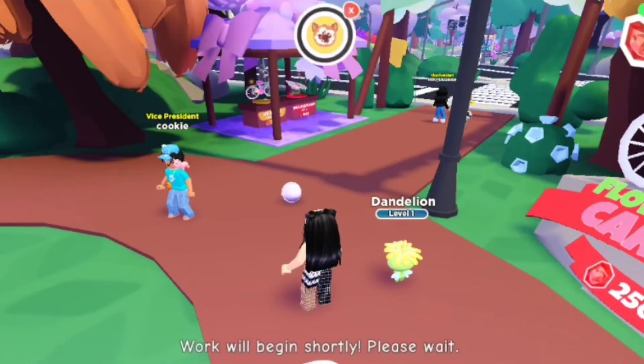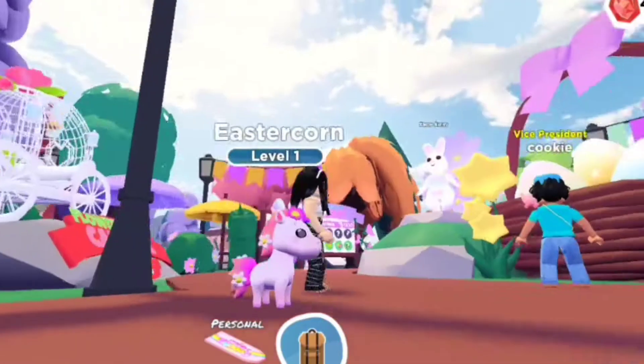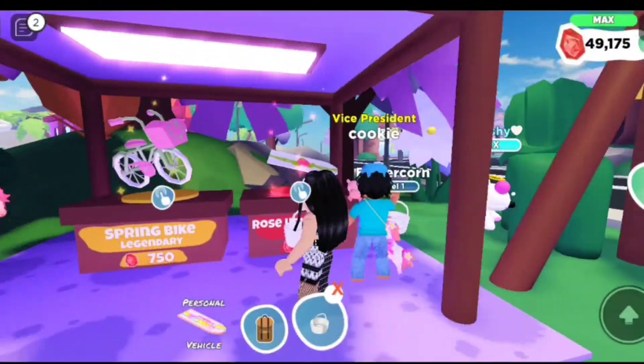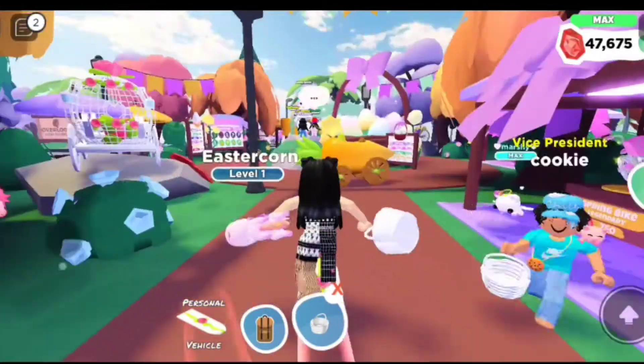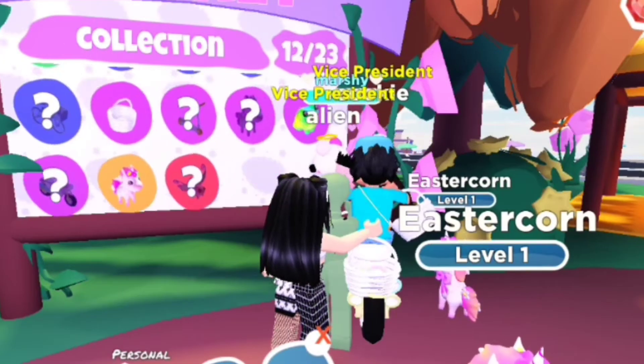Oh my god, lightning — got a little coco cruiser! Not me calling it a coco cruiser. Okay, that Valentine's Day update really got me. That's right, I just bought the hoverboard, it's so cute, and I have 12 out of the 23 items. Let's see what else Mr. Bunny has for us today.